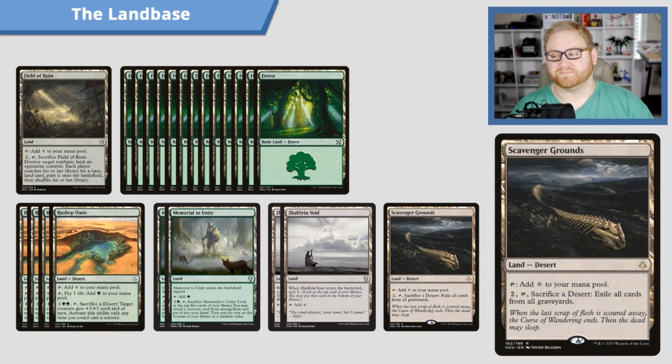Moving on to the last land in the list — a one-of Scavenger Grounds. It taps for colorless, and you can pay two and sacrifice the desert to exile all cards from all graveyards. Very simple and straightforward. We only have one kind of graveyard recursion with Resilient Khenra, so everything else is gravy for us. If an opponent is doing something with graveyards, like God-Pharaoh's Gift, we want to use Scavenger Grounds to get rid of that.